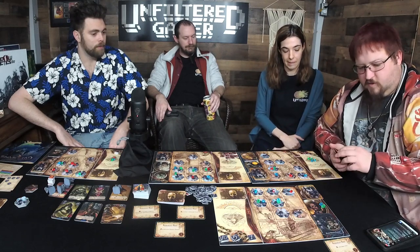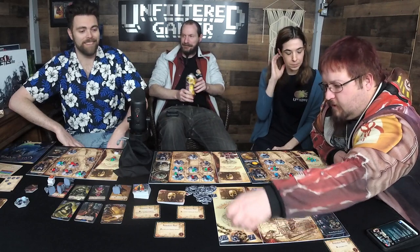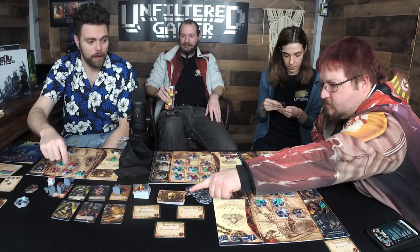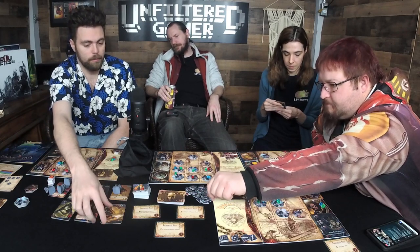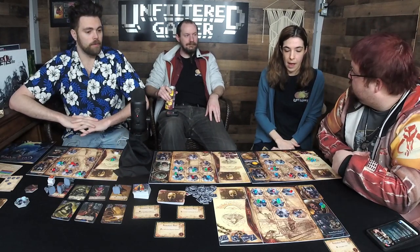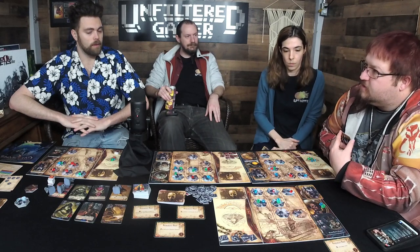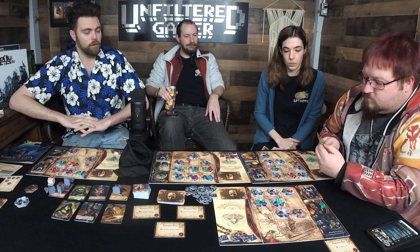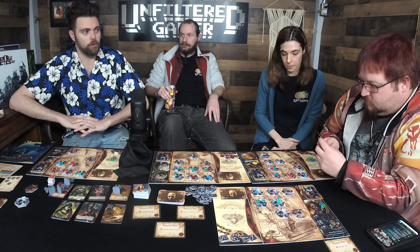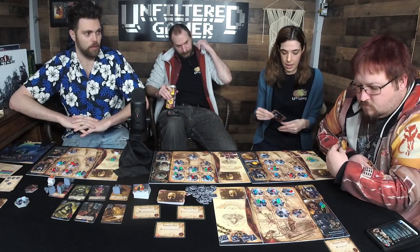I'll buy another one from the same god card. That costs three. It's multiples of three: play three cards, you get one outpost; six cards, two outposts; nine cards, three outposts. It's rounded up — play seven and that counts as three. I only have one card left.